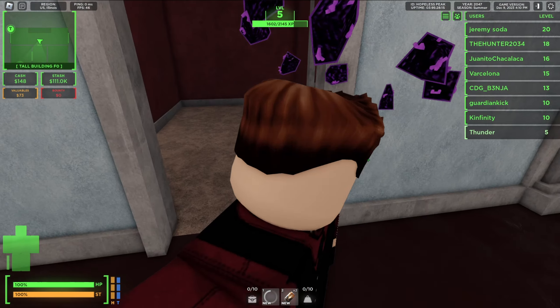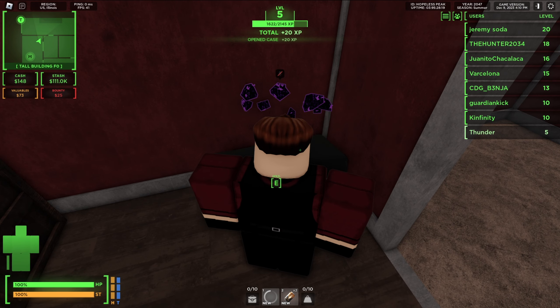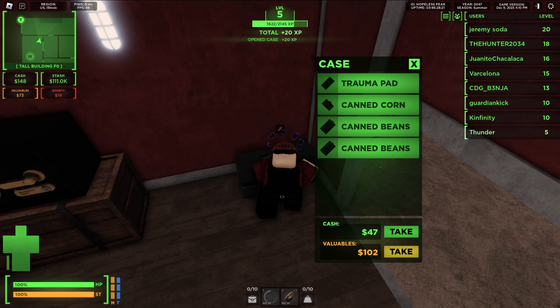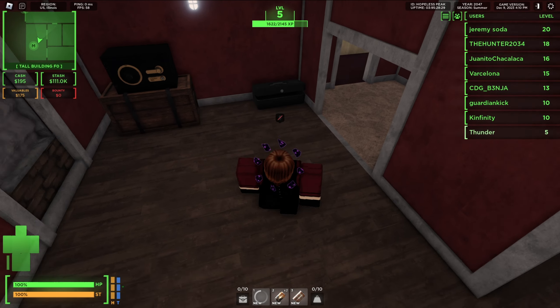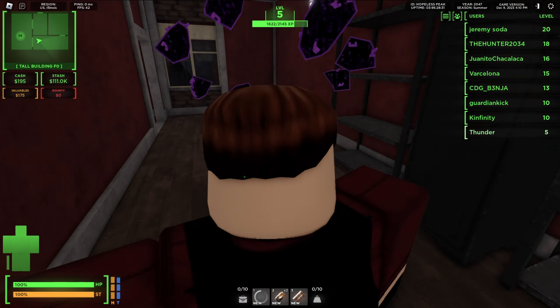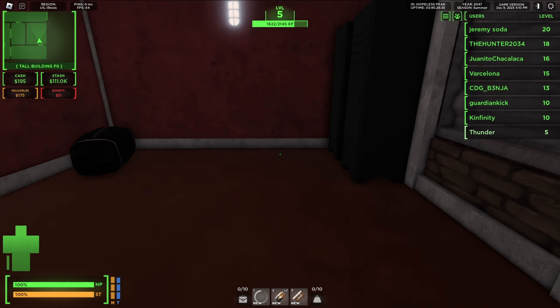You want to go to one of these buildings that have open areas, and you want to see if you can find one of these boxes. If they're unlocked, you can loot them. You can grab some cash and some valuables. You don't really need food, but I'm going to take a little bit just in case, because you do have a hunger and thirst bar. Some boxes require a lockpick to open.